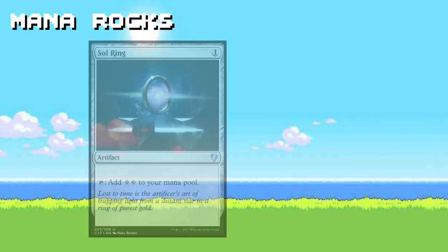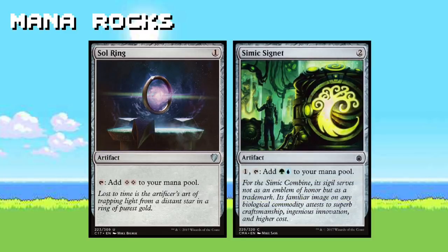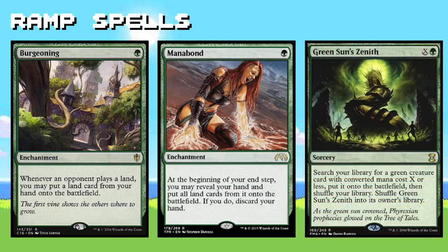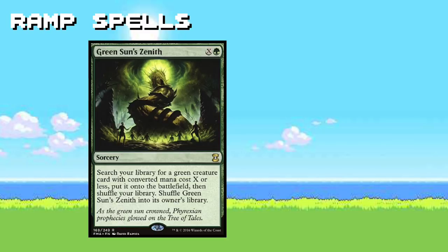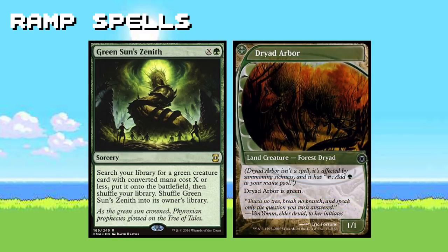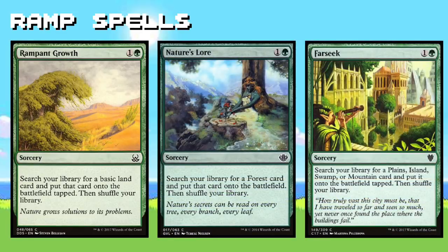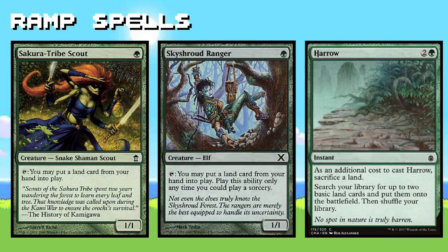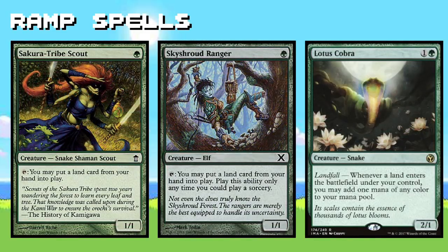I want to apologize in advance to all the artifact lovers out there — there are only two mana rocks in this whole deck. The bulk of our mana ramp comes in the form of green spells that enable us to get as many lands into play as possible. On turn one, you can cast Green Sun's Zenith where X equals zero and get yourself an extra land in the form of Dryad Arbor. Because of Tatyova's ability, we want our mana ramp spells to focus on taking lands from our library and putting them directly on the battlefield.